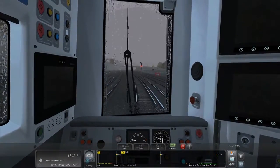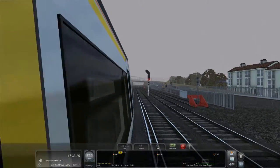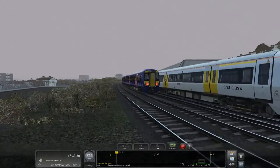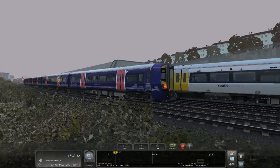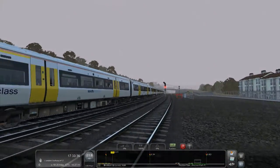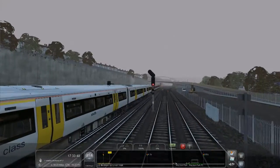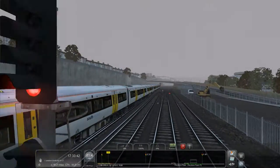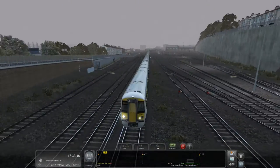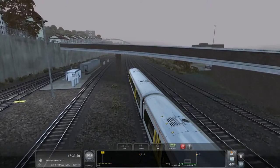Let's have a look outside. This is our train, it's 10 carriages. Oh look, we've got another one here - that's cool. I didn't know whether there was any AI trains on this route so I was a little bit skeptical about making this video. Look at that, we're matching the train speed - that's pretty cool.